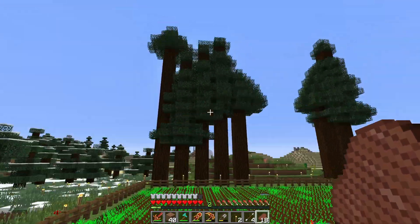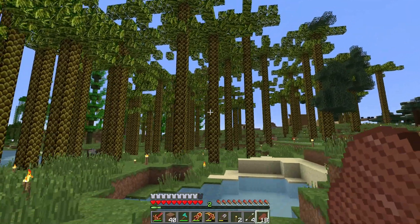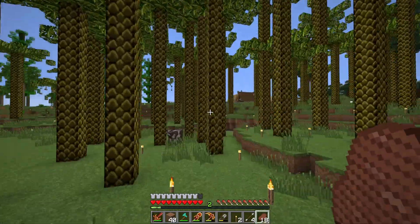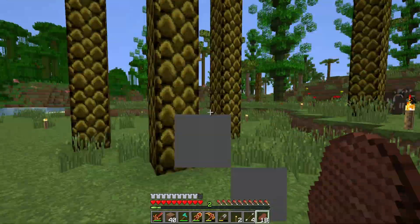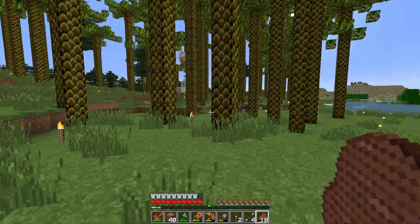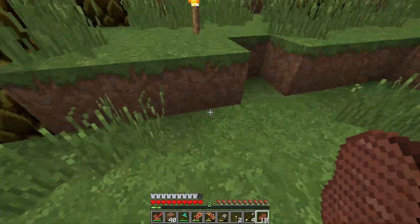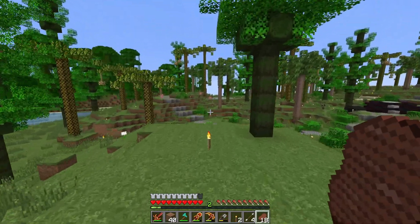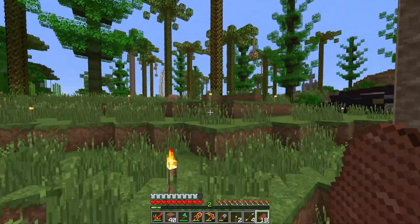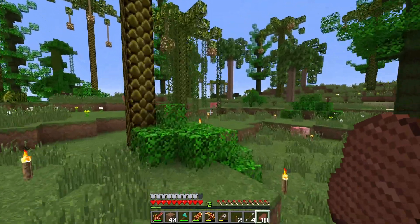Whoa, this is actually kind of cool - this forest like this! Feels like a raptor is going to jump out at me at any moment - like it feels really like a legitimate jungle type of thing. If it had bamboo growing in between that would be cool too. Lots of little trees and stuff have been planted and grown that I just haven't had a chance to look at. Really cool.